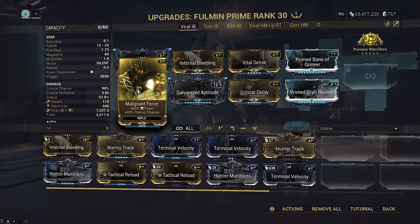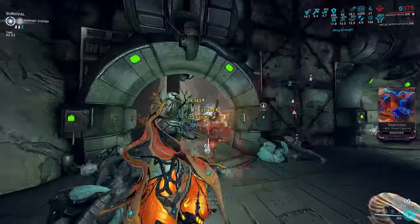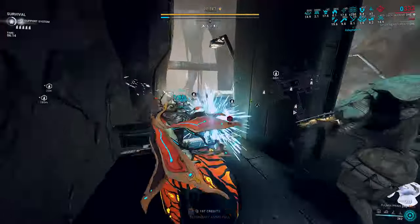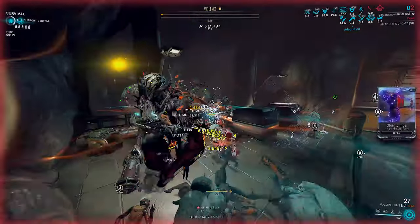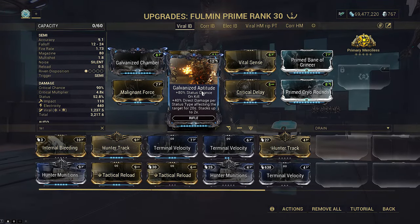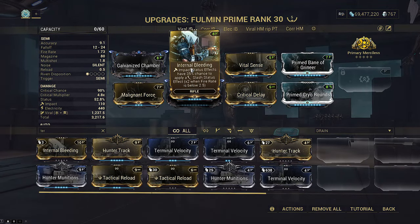Bane double dips these slash procs for 2.4 times more damage, and we have standard crit mods with Critical Delay for more consistent yellows. Viral is made with Primed Cryo Rounds and Malignant Force, since this allows raw damage viral to kill weaker enemies without relying on slash procs. Status chance is already sourced from Malignant and Galvanized Aptitude. Gun CO is multiplicative on Fulmin Prime shotgun mode, meaning every status proc adds 80% of final damage. This weapon can inflict impact, electric, viral, and slash, letting it independently gain up to +320% final damage. Base damage will be sourced from Merciless, and is easy to stack due to slash procs even without base damage at the start.